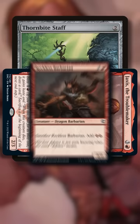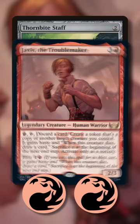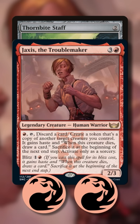So we sacrifice a Barbarian copy, making two red mana and drawing a card, and the staff untaps Jaxus. We can repeat this loop to cycle through our entire deck, making tons of red mana in the process.